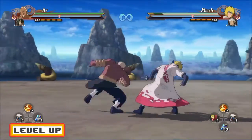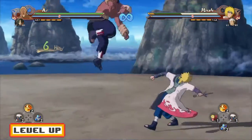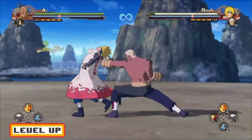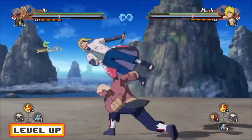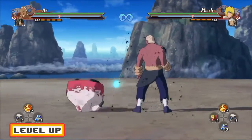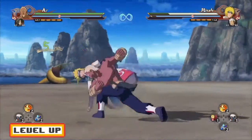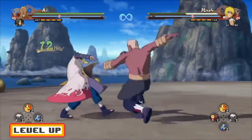This neutral combo is just pretty simple. You guys can cancel four hits in, five hits in, but obviously the ideal time to cancel is five hits in when he actually smashes the person into the ground. A tip I can give you guys with Ai: five hits in, you guys just want to cancel.